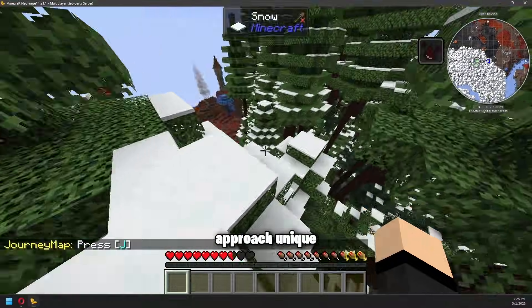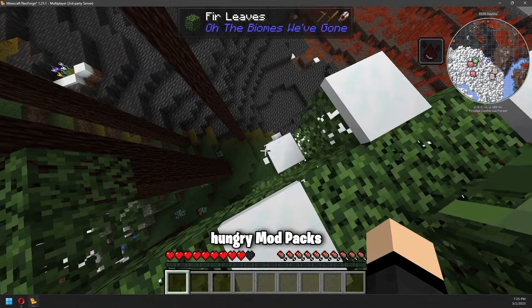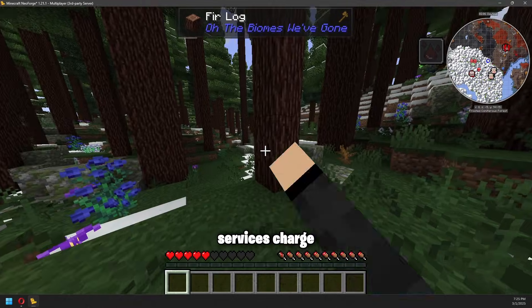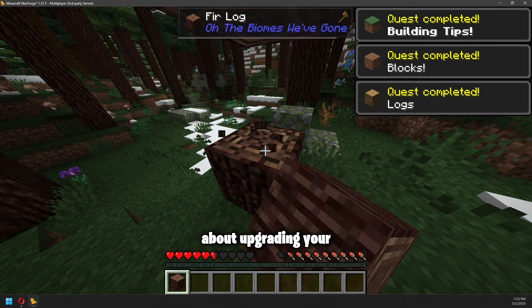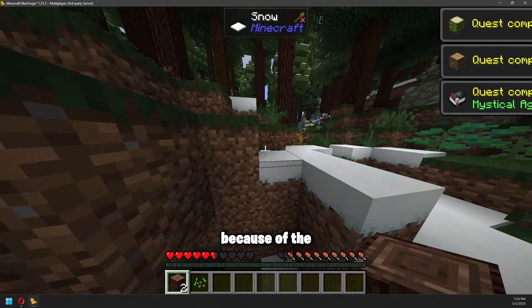What makes this approach unique is Mint Servers' unlimited RAM allocation, which is perfect for resource-hungry modpacks like ATM 10 that need at least 8 gigabytes of RAM to run smoothly. Most hosting services charge premium rates for that much memory, but with unlimited RAM you never have to worry about upgrading your plan as your world grows more complex.